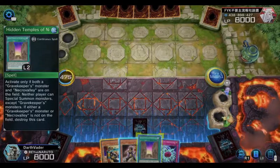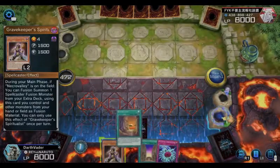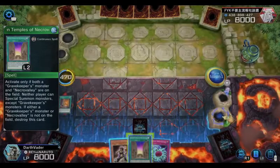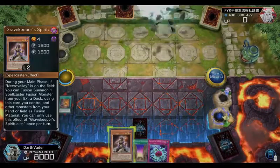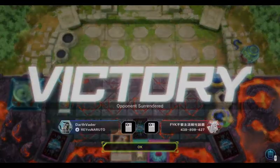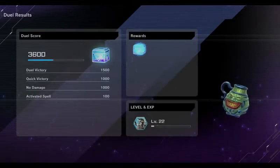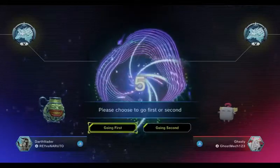For instance, that new hero card — he blows himself up and comes back, but if you have Necrovalley and kill him with Raigeki, he won't be able to come back unless he destroys Necrovalley himself. They just quit once they see you go first with a meta deck — easy gems. Let's see our next opponent.